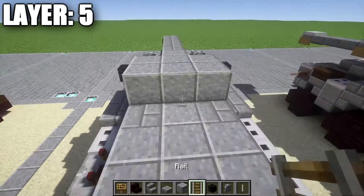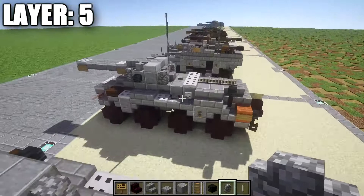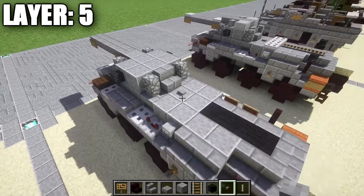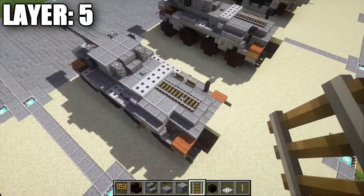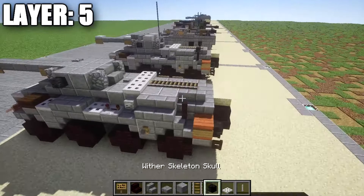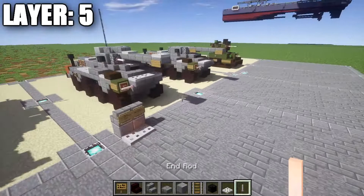That's going to kind of do it for the turret on this layer. Continuing on to the back, place down a stone button on this polished danesite block. Then grab iron trapdoors and place down a row of three across on top of the three black wool blocks. On top of those, place down a row of three rails for the bent-over engine cover. Lastly, grab some wither skeleton skulls and place them on top of these narrow brick fence posts for the back. That's going to do it for Layer 5.